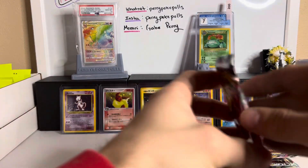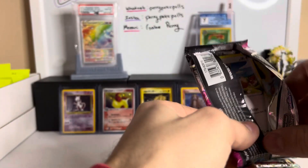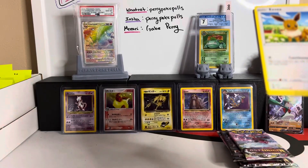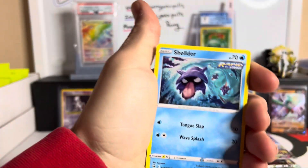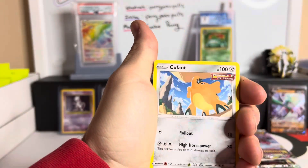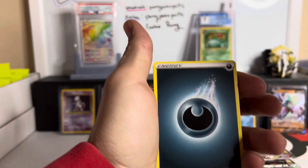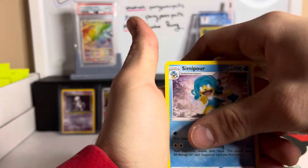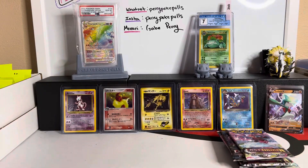We're back on our baby hit action! Fusion Strike Energy and a Turtonator. Last Fusion Strike pack — Eevee, Shelmet, Voltorb, Pansage, Qwilfish, and the Goodra non-hollow. Semiporo, Battle VIP Pass, and Schoolboy. Well, Fusion Strike and Chilling Reign did not help us out a whole lot today — we're really banking on this Lost Origins. We got six packs, let's hope it's great.